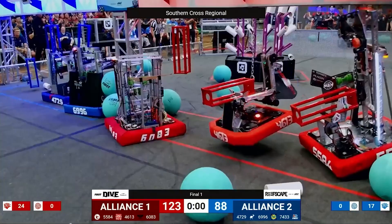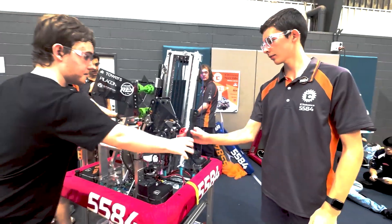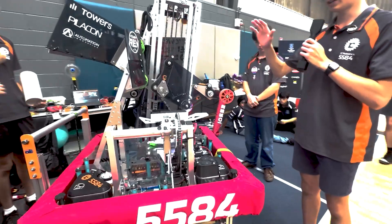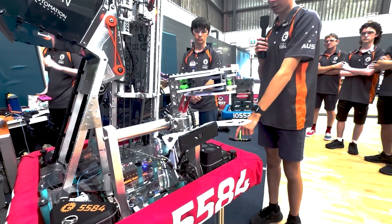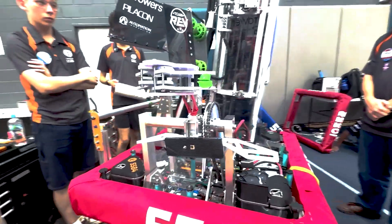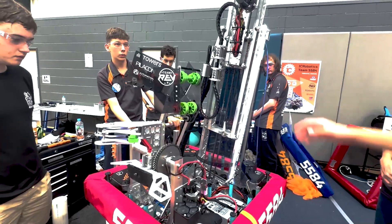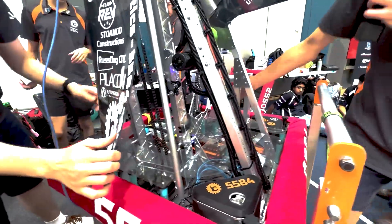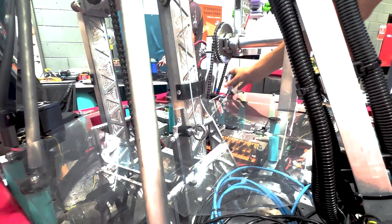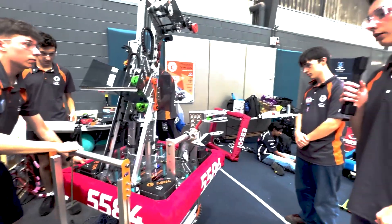Moving on from the elevator and the intake, how does your overall climber system work, and how reliable and how quickly does the climb go? Our climb is a different type of over-the-bumper climb. It uses a 600-to-1 ratio from the Neo Vortex to the rotation on the climb. We also have a latch mechanism so that after the robot's been deactivated the elevator can still stay up. When the climber is stowed the latch is pulled back, and then as the climber comes up the latch flicks out, stopping the elevator from going down even when it's deactivated.